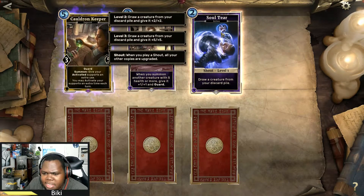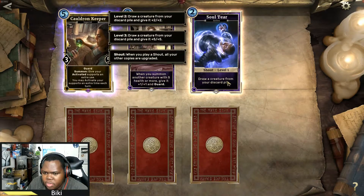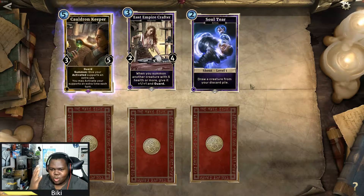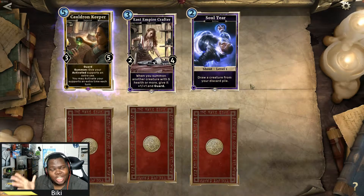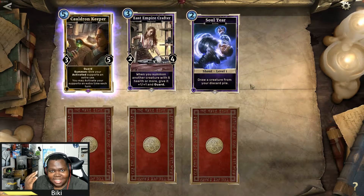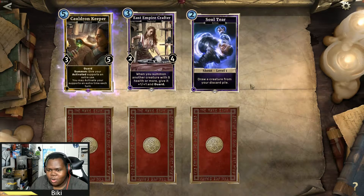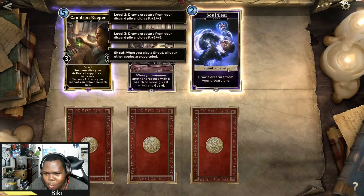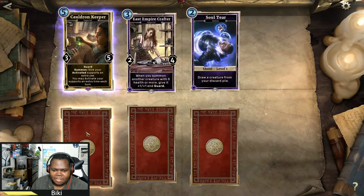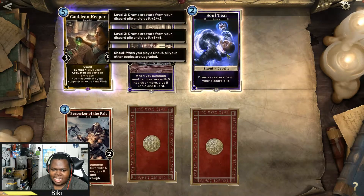Soul Tear — a shout! It's just a two cost: draw a creature from your discard pile in endurance? This is insanely powerful. What are the level-up forms of this card like? And this is a common? I'm getting three copies of those immediately. This is another game changer right here — I've got a deck I want to put this in immediately. Then Berserker of the Pale: when you summon another creature with five power or more, give it plus one/one and Breakthrough.